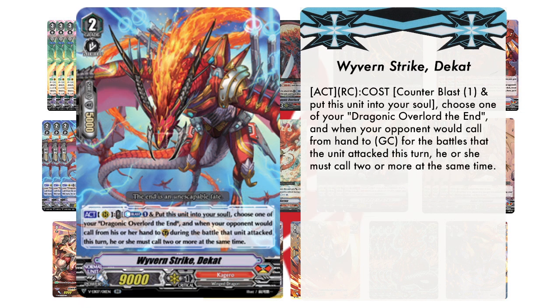Then we're going to be running 3 copies of Rhyvern Strike. Its skill reads: Act, Rear Guard Circle. Cost — Counterblast 1 and put this unit into your soul — choose one of your Dragonic Overlord the End, and when your opponent would call from hand to Guardian Circle for the battles that unit attacked this turn, they must call 2 or more at the same time.